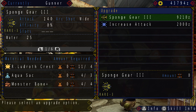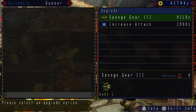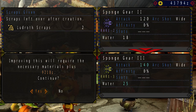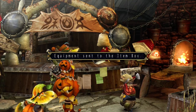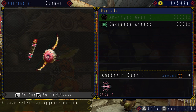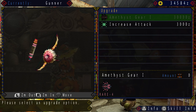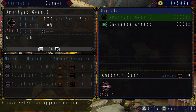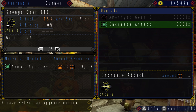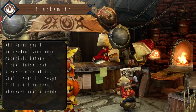I'm going to upgrade it as well because it's a useful bow — water and pierce. I'm not going to equip it just now. Sadly I cannot upgrade it to the purple version, the Amethyst Gear, because I need purple Ludroth parts which we don't have yet. So I shall not upgrade the attack on this one since I'm not going to be using this bow yet — just gonna save up some money.